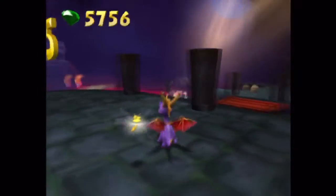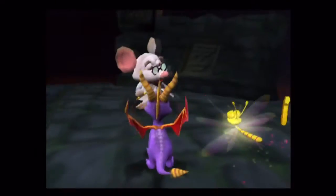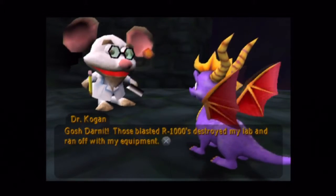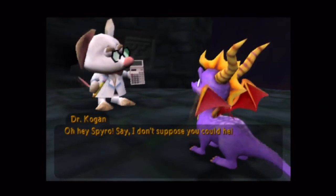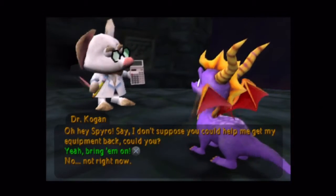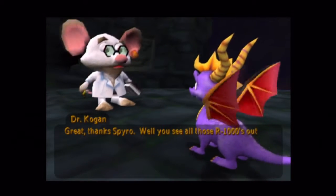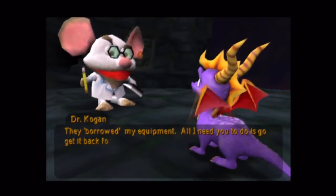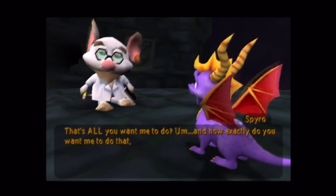Do we want to continue that way? No, we want to finish out this room of course. That's what you get. Great, thanks Spyro. You see all those R1000s out there? They borrowed my equipment — all I need you to do is hit it back for me. Simply — oh, that's all you want me to do? And how exactly do you want me to do that? There's a lava pit out there.